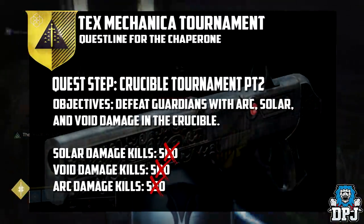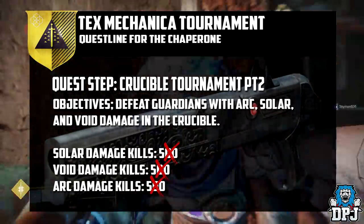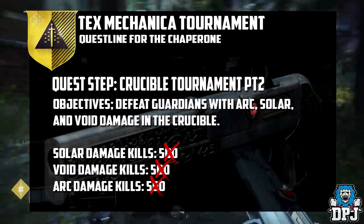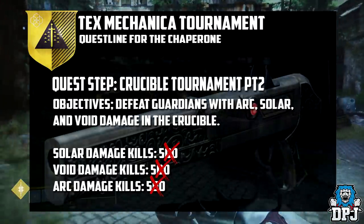The catch here is that if you die, the percentage goes down. So try not to die too much. I believe it's around 3 to 4% per kill, so it shouldn't take too long. Once you have done the kills with each burn element in PvP, it's on to the next step.